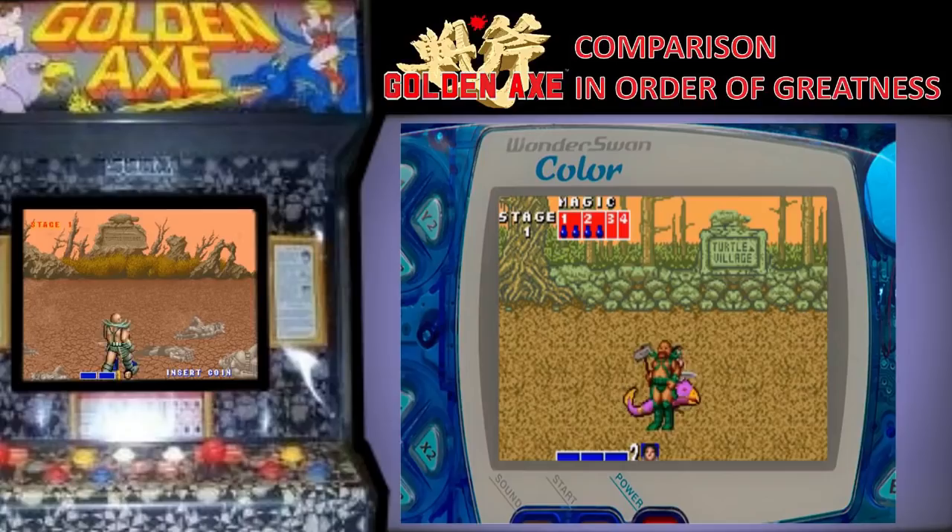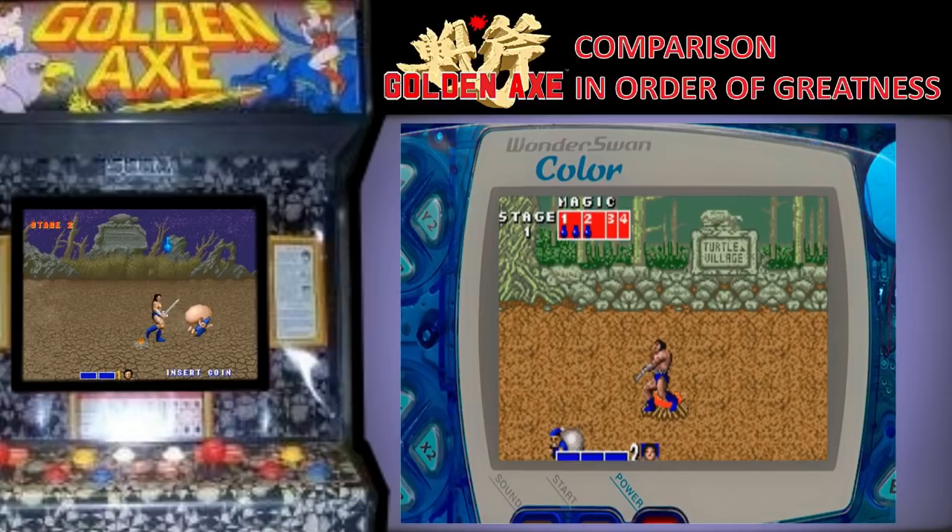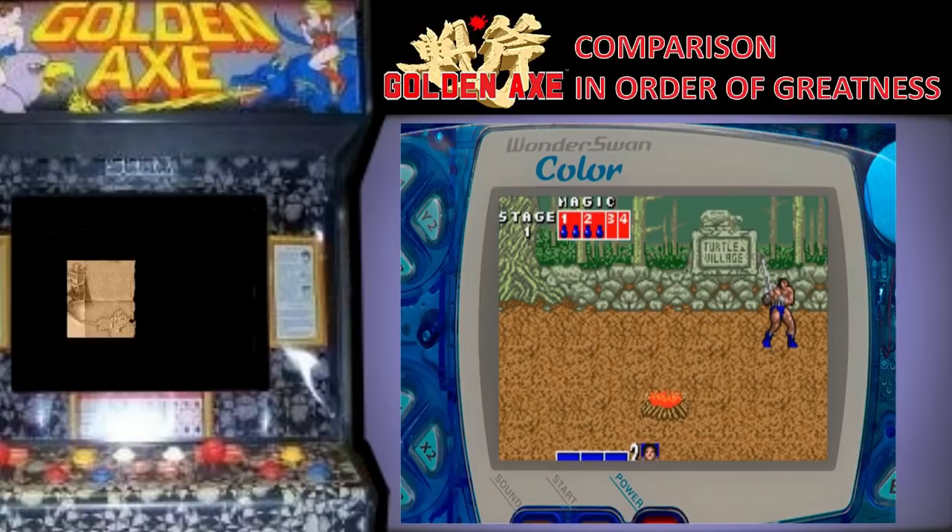In 8th place we have the WonderSwan Colour. This is a system we don't see often but it's quite a neat little handheld system and the only handheld that got a Golden Axe port. It's a bit weird that the Game Gear didn't get a version of this. Anyway, this is a quality little game. It plays really well and for a relatively unknown system has made me want to explore its catalogue more.